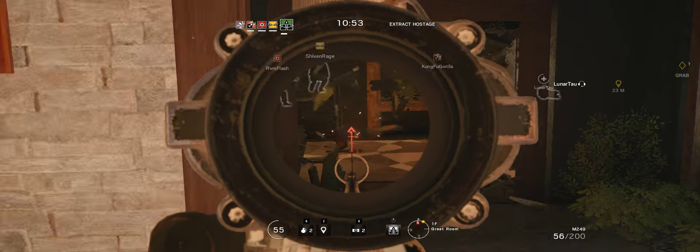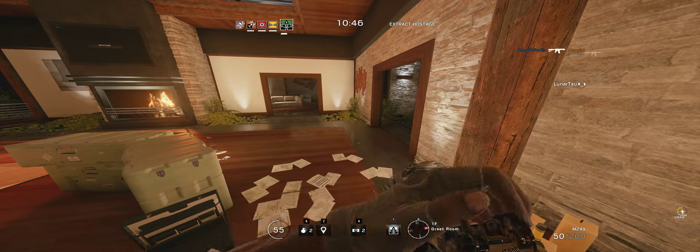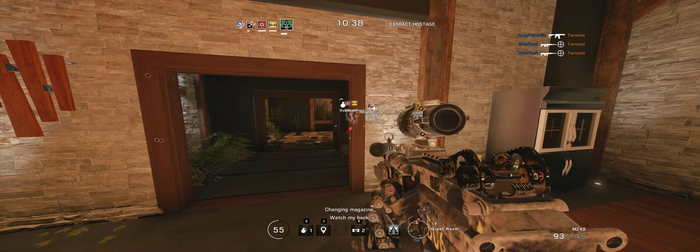We're going down — that's the kitchen. A hostage is in the kitchen. The hostage is in the kitchen — enemies can be in the kitchen too. I'm changing mags. There's a guy down. There's one blocking — he is on the other door. Changing magazines, watch my back!